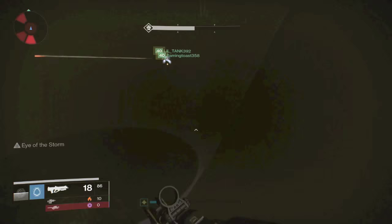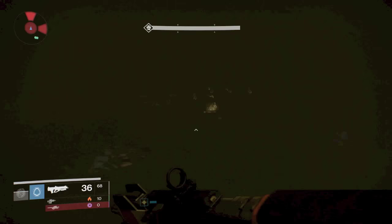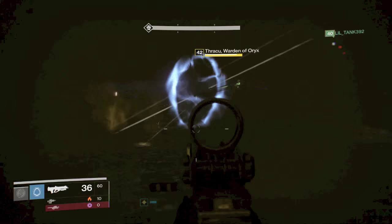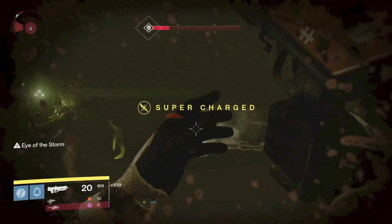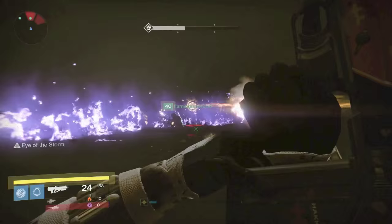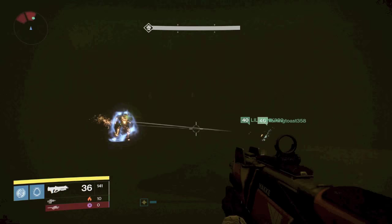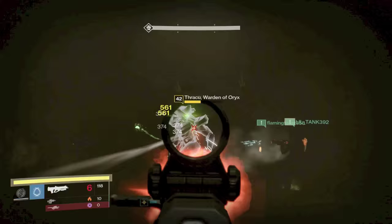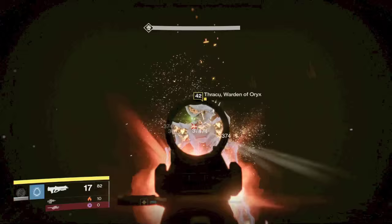I was 295 and playing with one buddy who was also 295, and the person matchmade with us was 295 as well. I'd say if you're around 290 light running with two others at 290, you should be fine. There's the Arc Knight — neither of us needed the Arc Knight so we just killed him right away. For the last step — I promise this is the last step — you have to kill the knight specific to your sword, and then kill the boss within a 30-second time window. Work on taking the boss down and taking your specific knight super low.